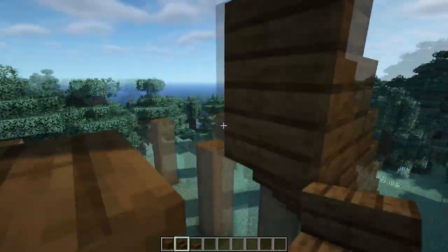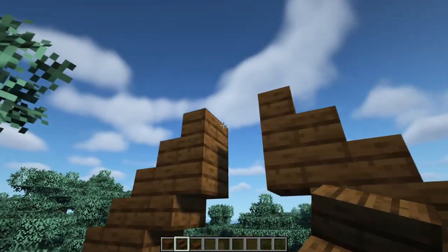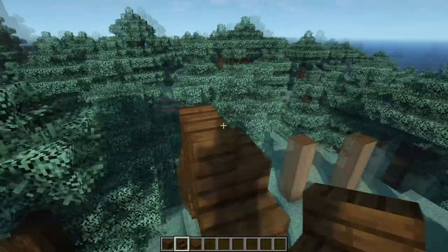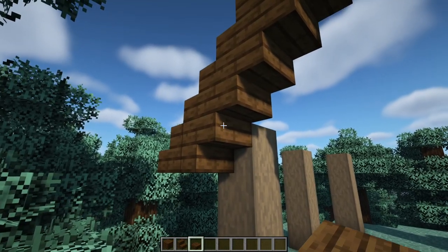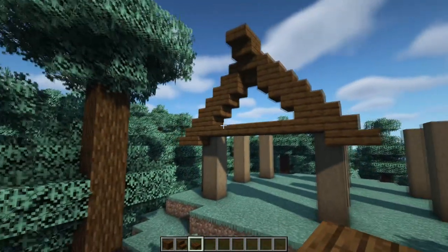Just staircasing your way up until you end up with something like this, where in the center we can have an upside-down stair, a regular stair on top, and then another upside-down one on top of that. Then we can drop down to the bottom upside-down stair and have a line of five slabs going across from one side to the other.